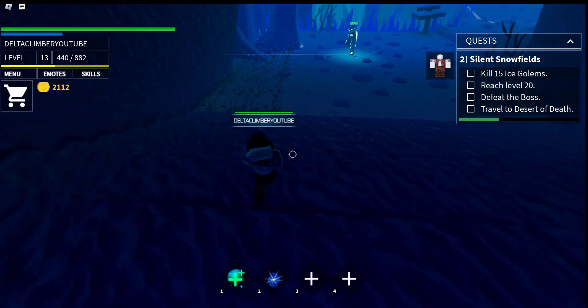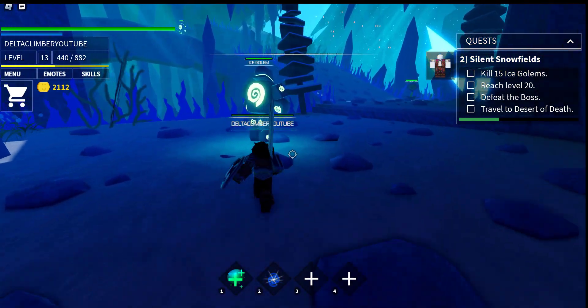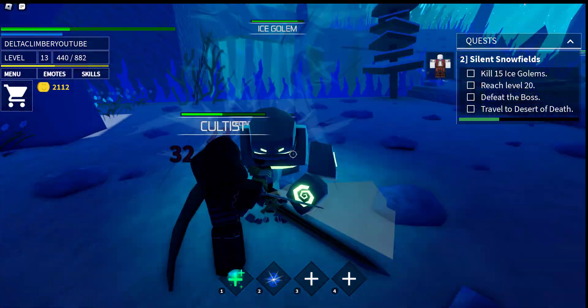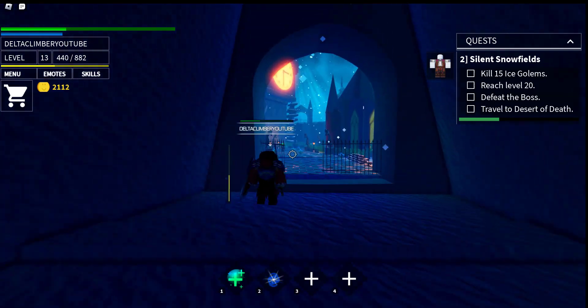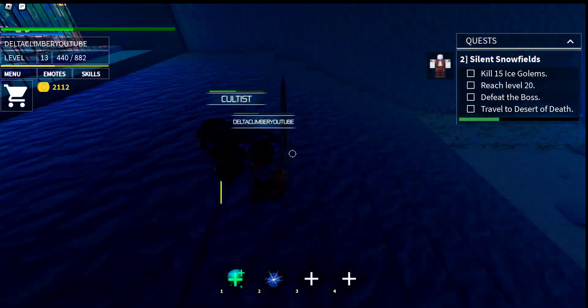All right, out here to the Ice Golems. Crooked ravine. Uh-oh — double team! I don't think that I can beat them double teamed. Sprint a little bit, get up here, and he can come on up here.